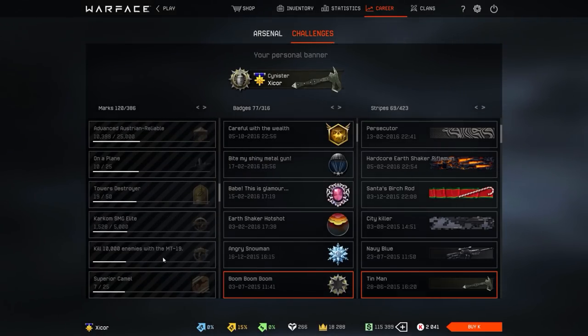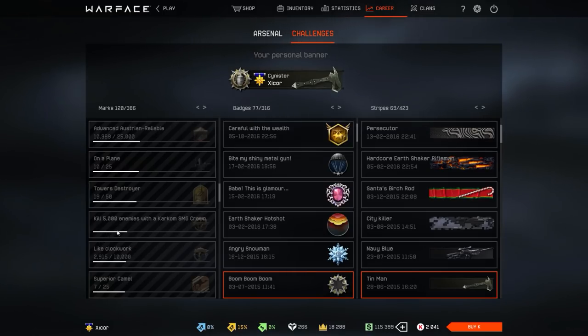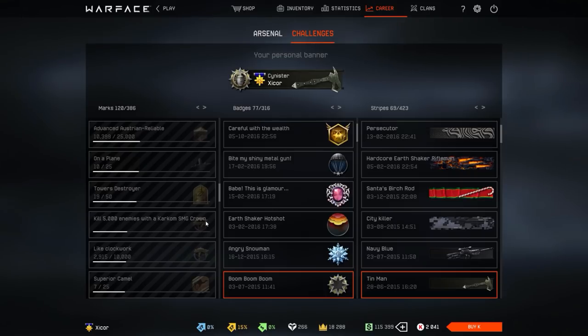The MT-19 is one of my favorite SMGs, so I have around 3,000 kills with it. The Carchem SMG Crown — the old one — I have only 1,500 kills with it, which is a shame. I wish I had the badge for it.